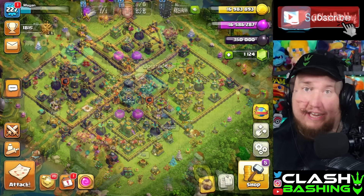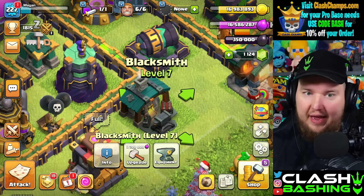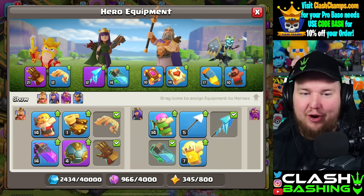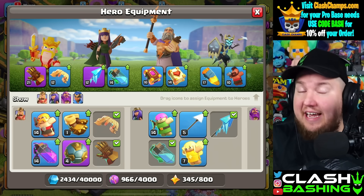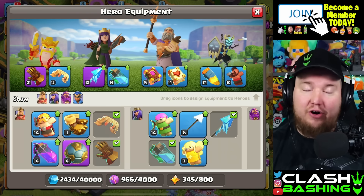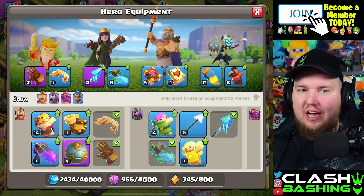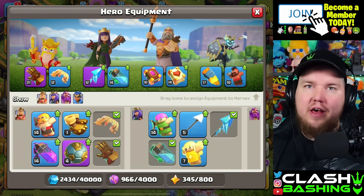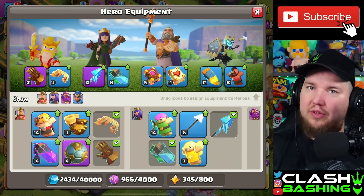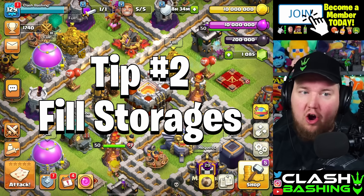Now, the one exception to this max rule is your equipment in the blacksmith. You don't need to get all that stuff maxed before going to the next town hall level, because it'll take forever and you'll be stuck at town hall 11. Get your equipment as good as you can, but don't let it hold you up — kind of work through it as you progress through town hall levels.